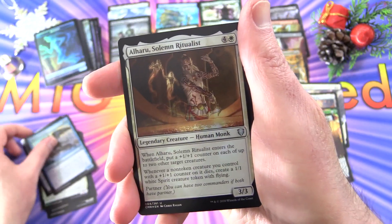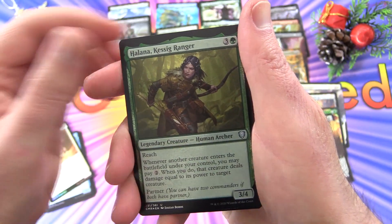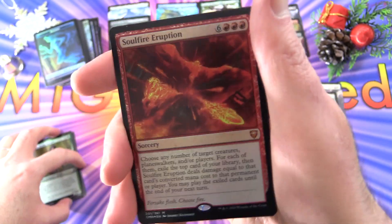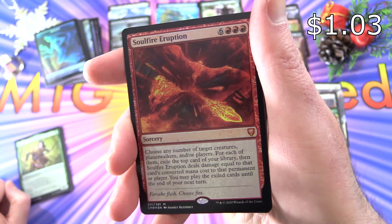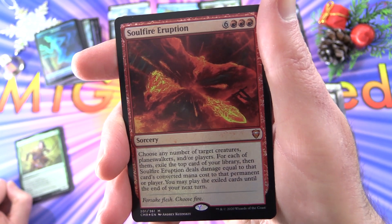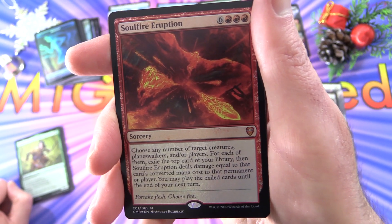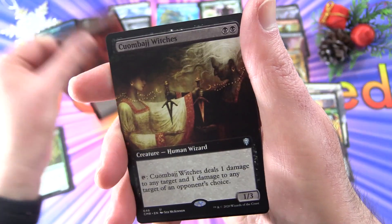Horizon Scholar, Alharu Solemn Ritualist for a Legendary, along with Halana Keswick Ranger. And a Mythic — Soul Fire Eruption, Sorcery for nine. Choose any number of target creatures, planeswalkers, and/or players. For each, exile the top card of your library, then Soul Fire Eruption deals damage equal to that card's mana cost to that permanent or player. You may play those exiled cards until the end of your next turn. Foil Mythic — can't complain.